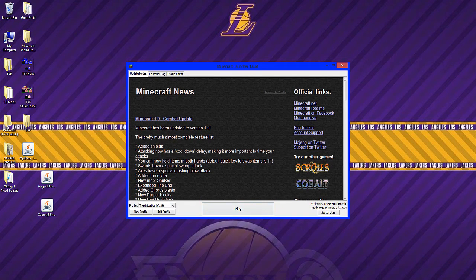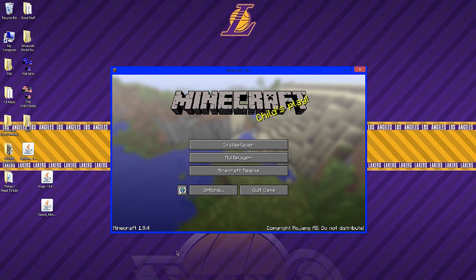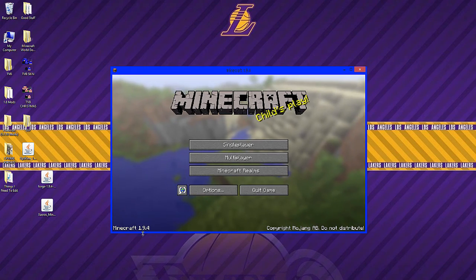You've most likely already run Minecraft 1.9.4, but if you haven't then select play. You need to make sure you run it so that Forge can recognize that you have run version 1.9.4. As you can see in the bottom left it says 1.9.4, so select quit game.